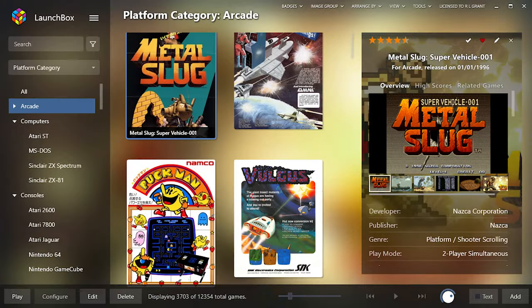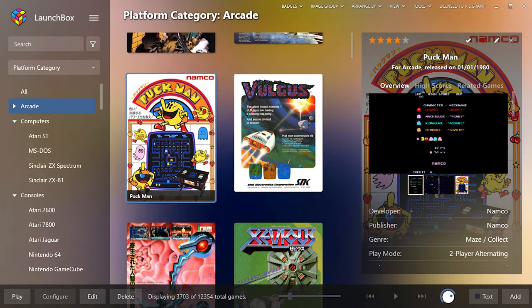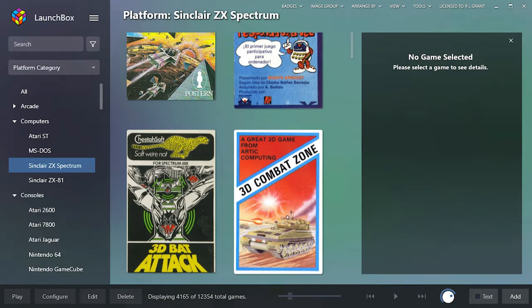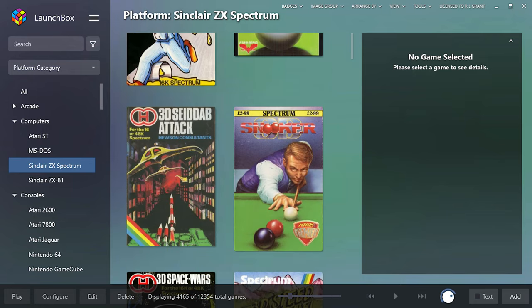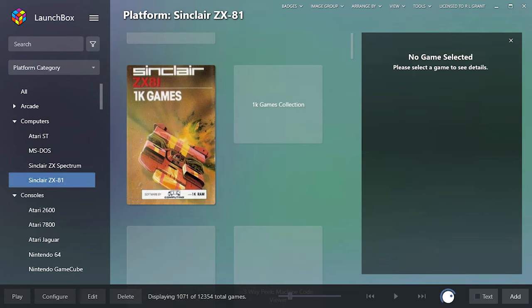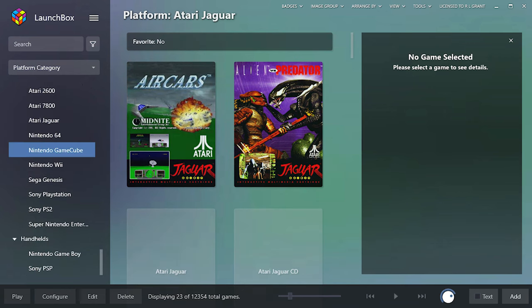On top of this it's a good idea to have some sort of management or front-end system that can organise your games and emulators, so you can simply point and click at the game you want to play without having to load up the right emulator and then import the software. For this tutorial I'll show you the very easiest way to bypass all the hassle and get a complete gaming system up and running in just a few minutes.